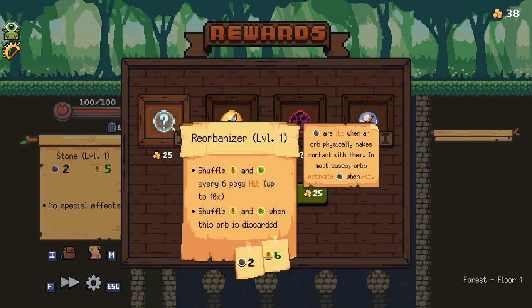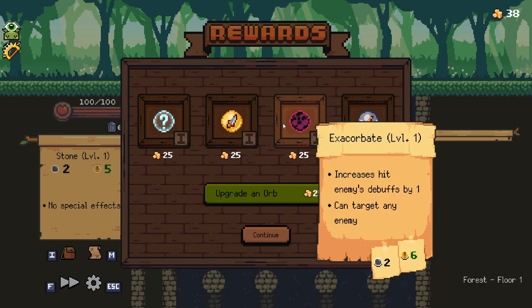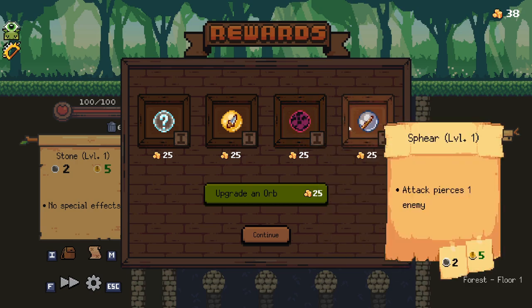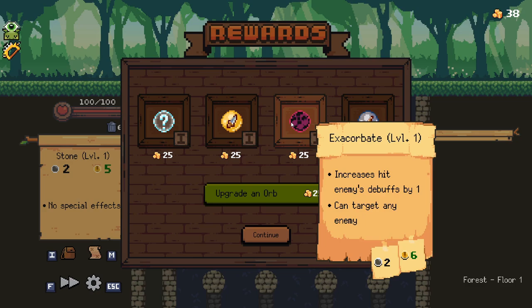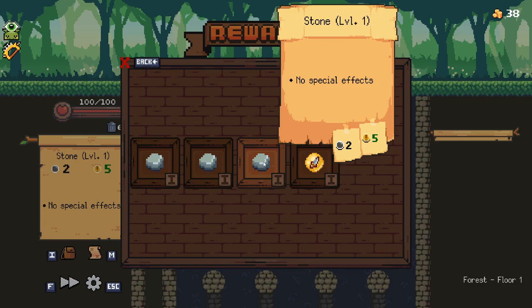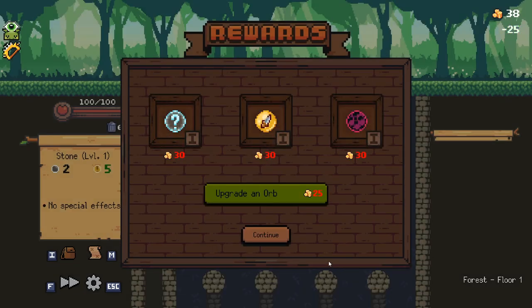We can upgrade an orb, and that's about it, because we haven't taken any damage. This is the Reorbanizer! Shuffles every six pegs... I'm not gonna pick that. There is a Dag Orb — don't want that. Exacerbate! Get it? Because it's got 'orb' in it! All the names have 'orb'! Increase hit enemies' debuffs by one — can target any enemy! Or we could get the Sphere! Attacks pierce... I'm gonna pick the Sphere.